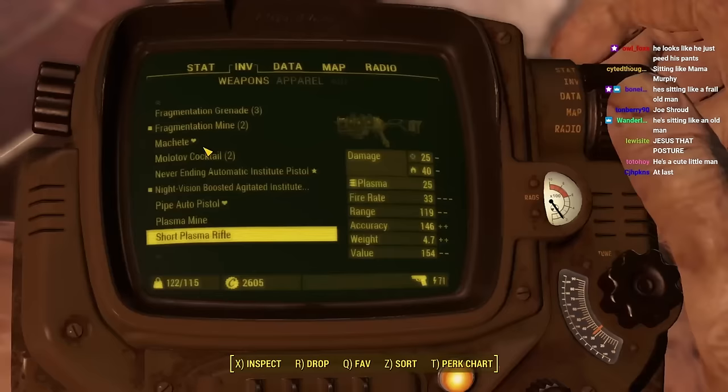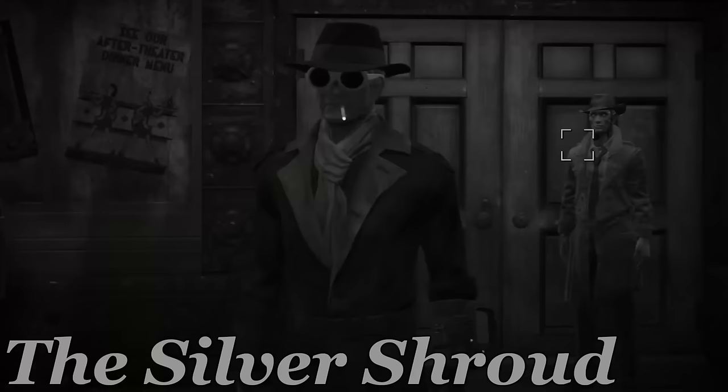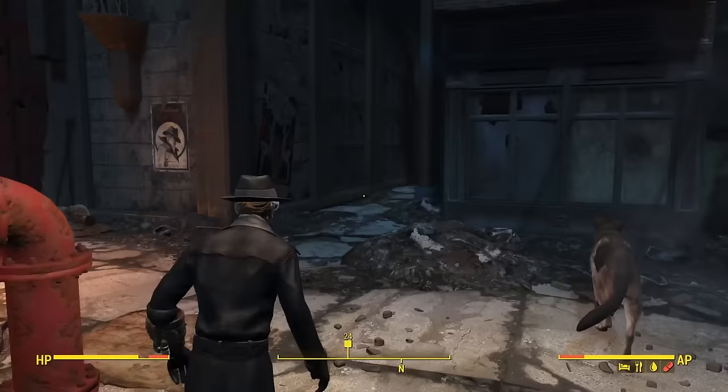Once inside, it was time to suit up. There, in the middle of the street, we stripped down and became THE SILVER SHROUD! And thus began the arduous task of fixing Goodneighbor. What appears to be the issue in this dark alley?